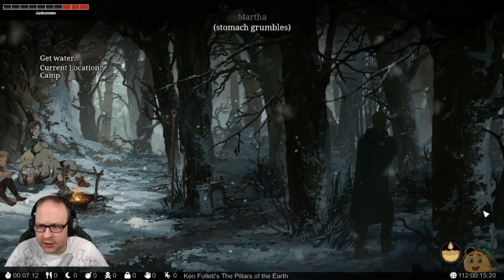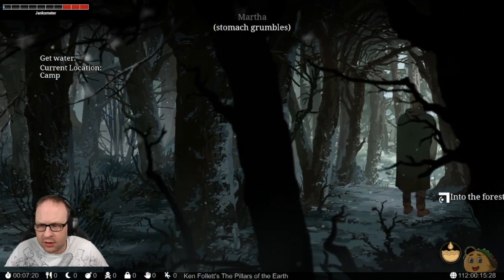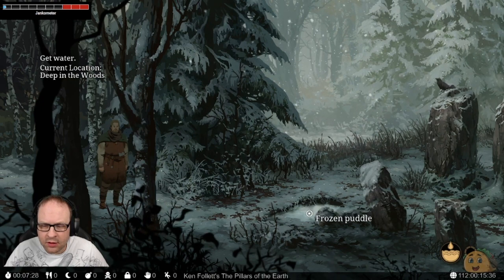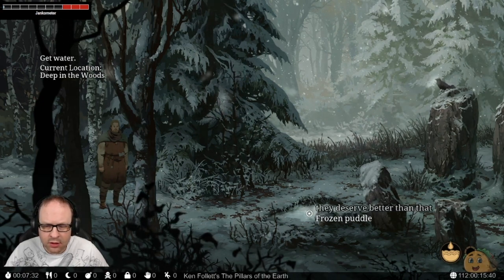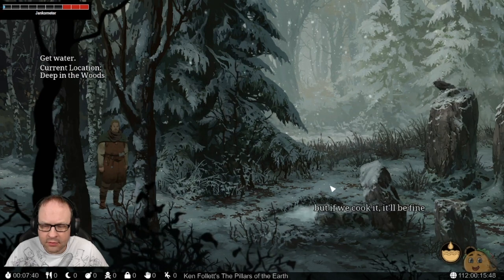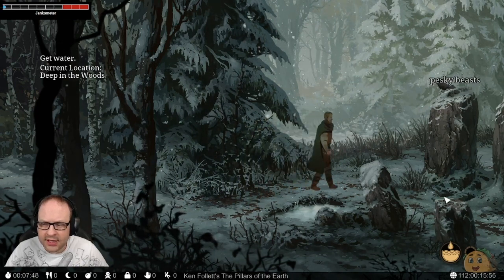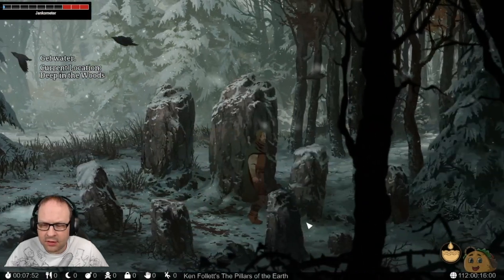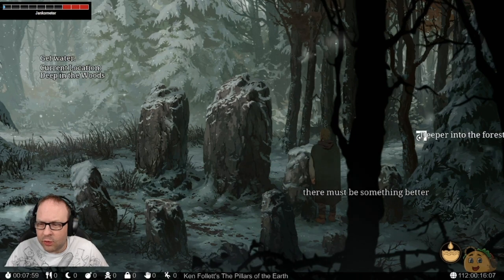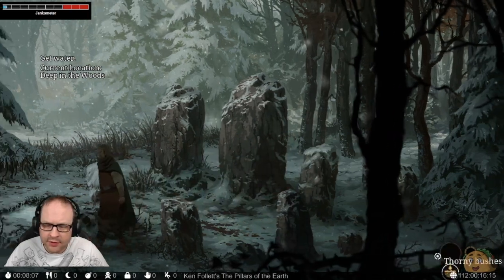Clue inventory. Does the screen scroll? Oh, it does. Hungry? I'm fine. Deep in — hey, that looks like water. They deserve better than that. What if I use this on the water? What happens if I use it on the water?